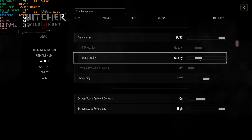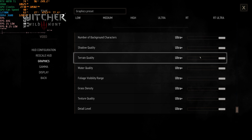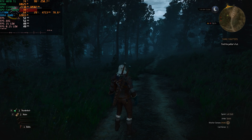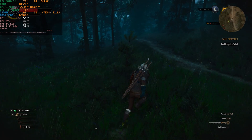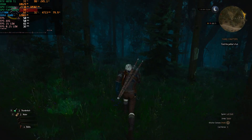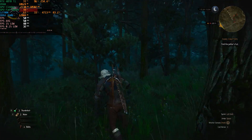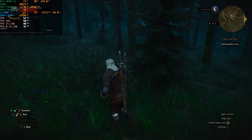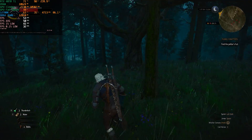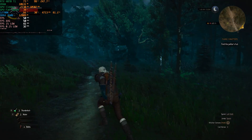Let's see what DLSS Super Resolution can do at 4K. Starting with the DLSS Quality preset — ray tracing is off, everything else is set to ultra plus. We are getting around 50 frames per second. It's not terrible, but technically we are internally rendering at 1440p, so it's not true 4K. DLSS anti-aliasing is actually better than TAA in this game in my opinion, but we're still not getting 60 fps.